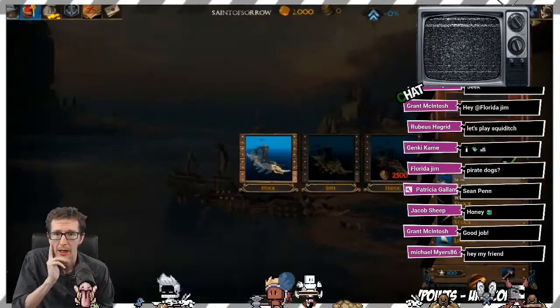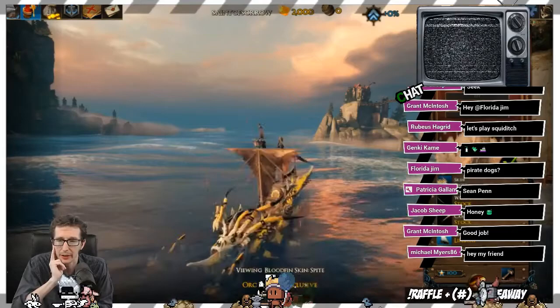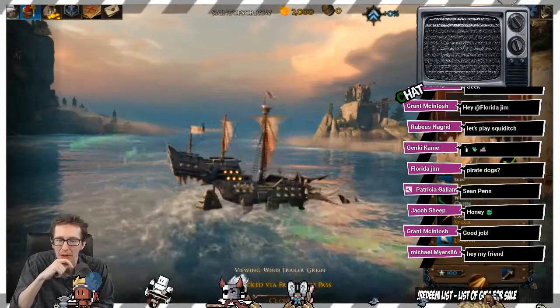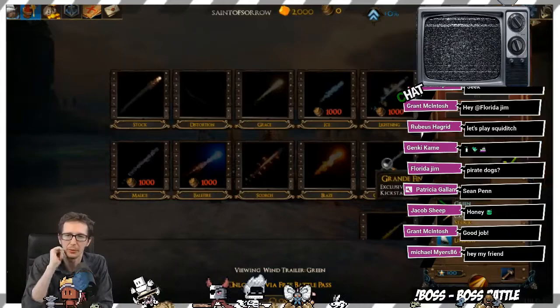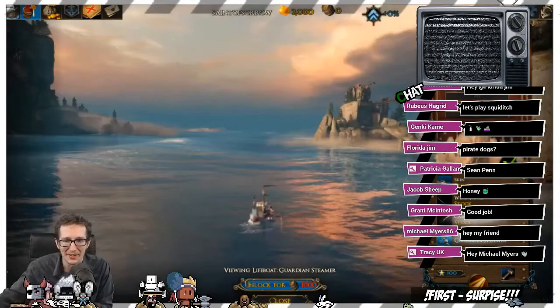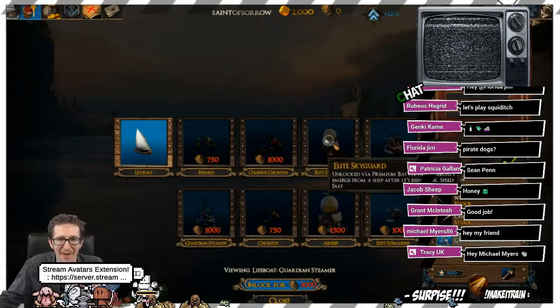I clicked the customization area — right here you can actually customize your ship with different settings. You can give it different wind trails, which is pretty neat. When you're sailing, you get a stream of green that goes behind you — a little fun that makes you feel like you're going faster. You can also change it to little dolphins, or dolphin sharks with harnesses, like the sharks are pulling the ship. And that's your little lifeboat — look at the little lifeboat you'll have when you blow up.